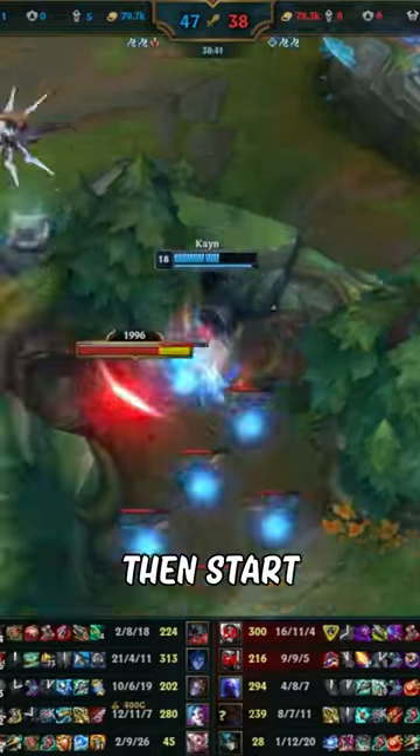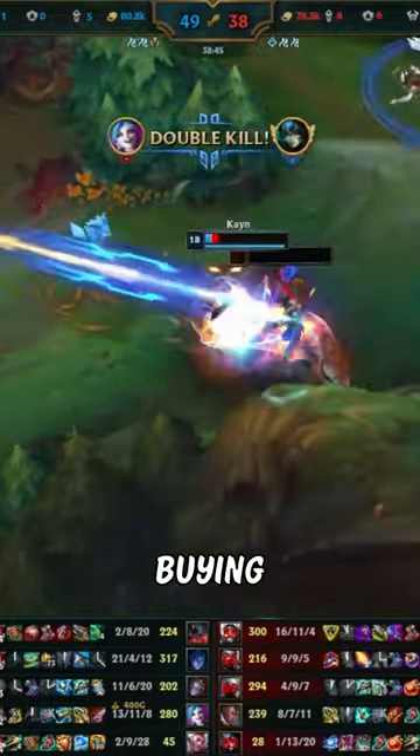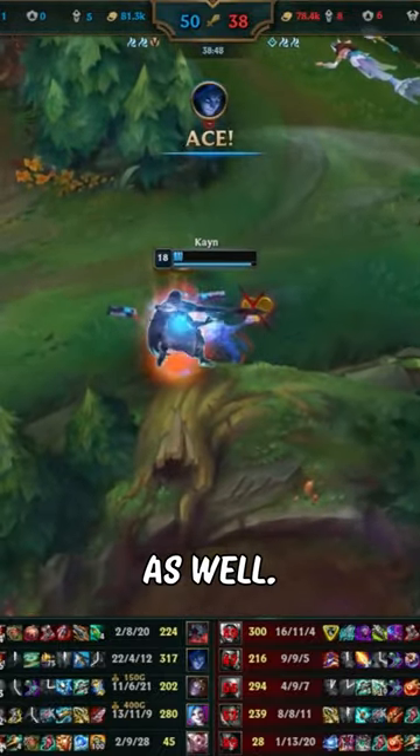Is the enemy ADC fed again? Then start buying some armor. Or what if their Vladimir is fed? Then you better start buying some magic resist, and you probably want some anti-healing as well.